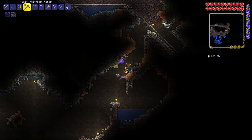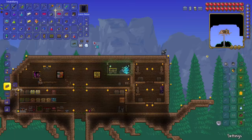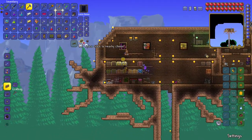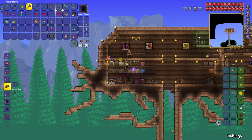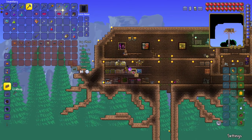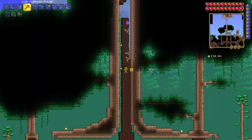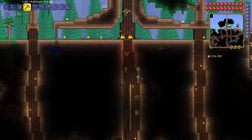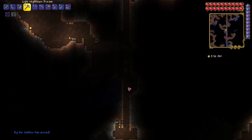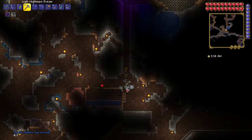I didn't find anything useful and my inventory is full. We can just go back to our base and get rid of all of this stuff. Now that I've cleared my inventory, because I built my shaft, I can just drop down and we'll be immediately at the place where we were before.